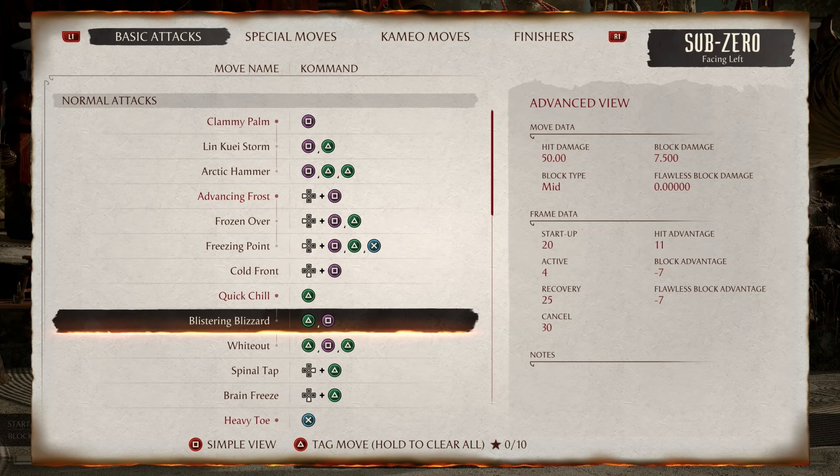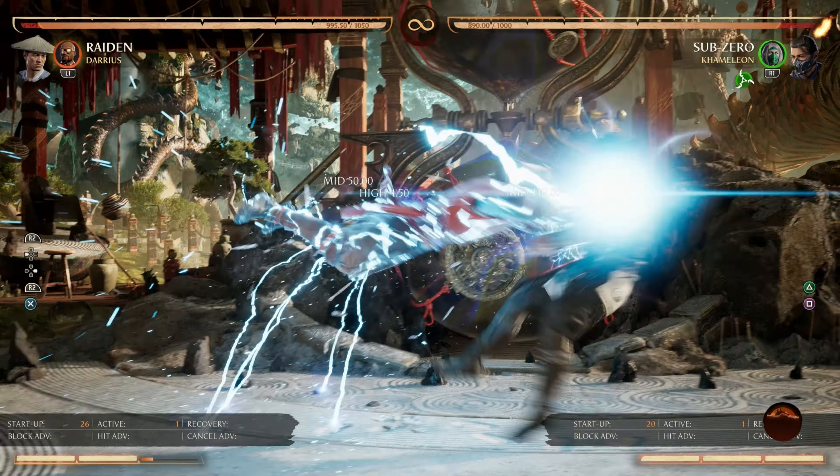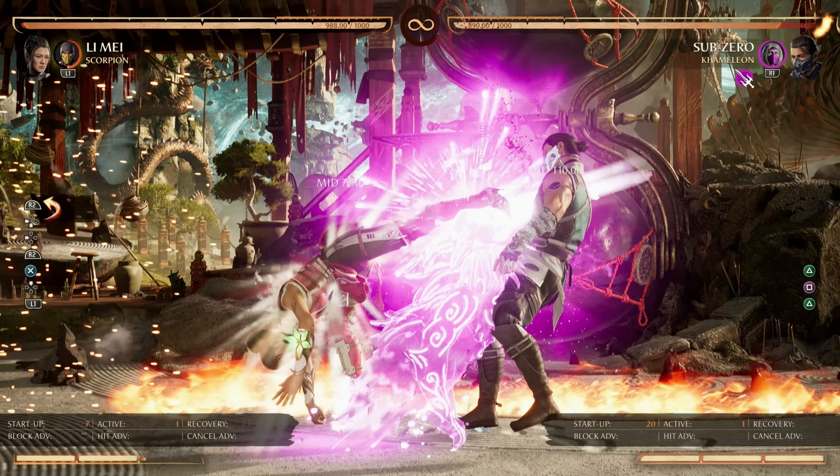Following up, we have Blistering Blizzard at negative 7 frames. This string has a gap that you can armor through. Furthermore, it's also punishable by a reversal such as Lee Maize.